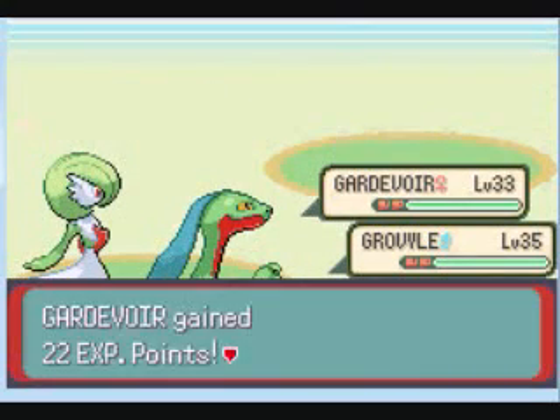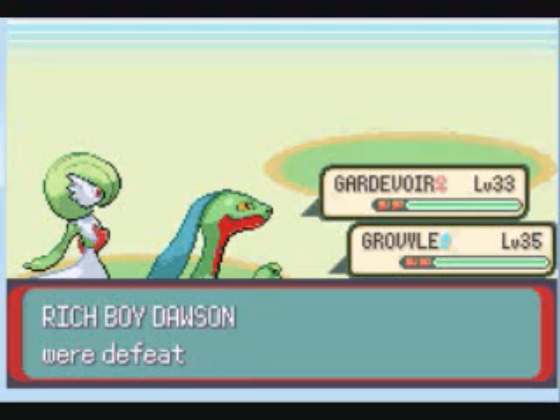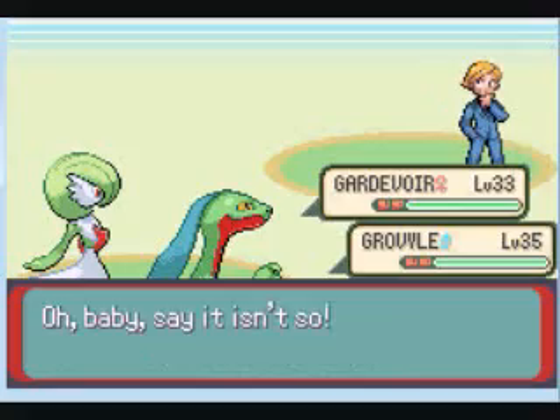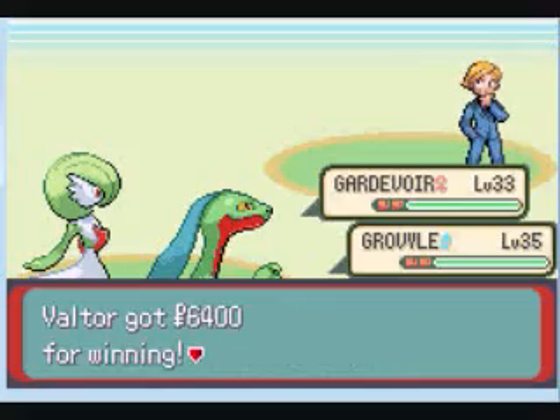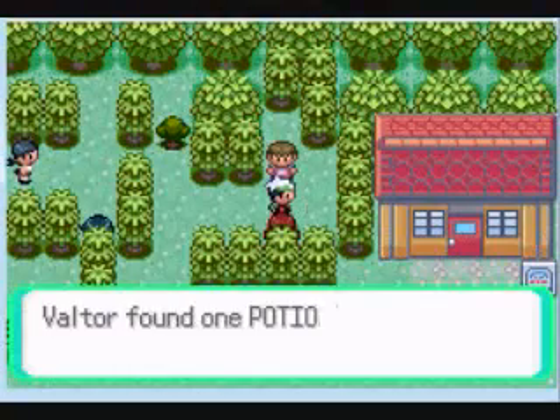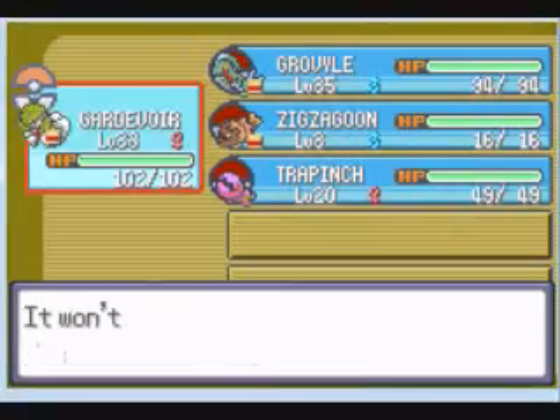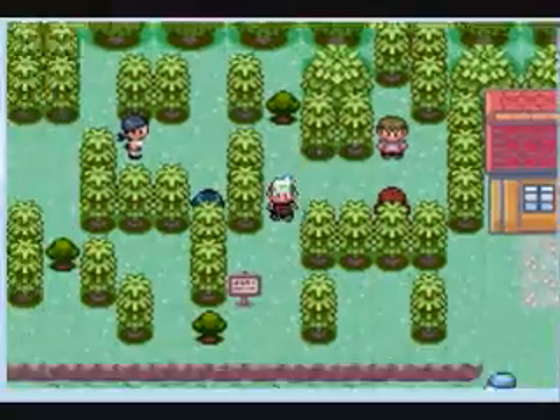All right, so how are we doing on time? Two minutes. How much money did we get from this? Oh baby — 6,400! That's very good, and I found a Potion that I'm not gonna need. Did my Pokemon take any damage? No — great. I have to hold on to this for a while.